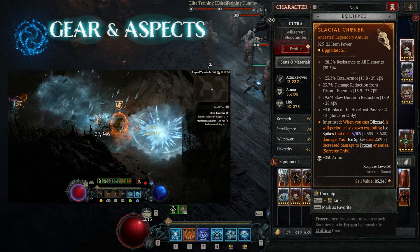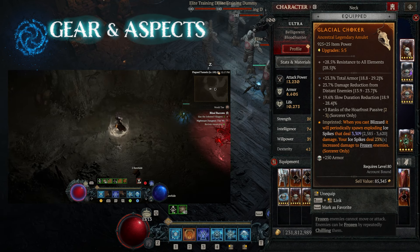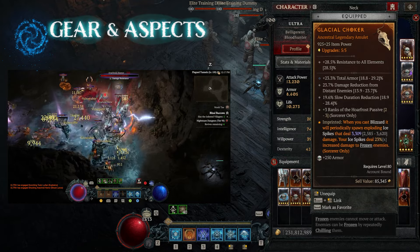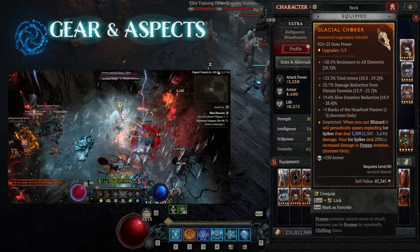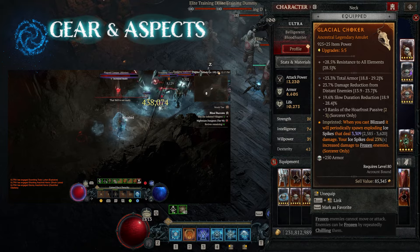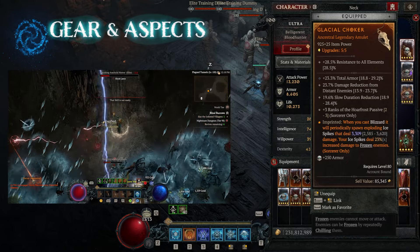When you cast your Blizzard, it will periodically spawn exploding ice spikes. You want to get that damage number — listed as 3620 — as high as possible. If you can hit that 3620 damage number, it's going to take your damage through the stratosphere. Even going from 3300 to 3600 will drastically improve your overall damage.